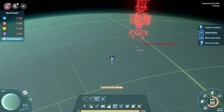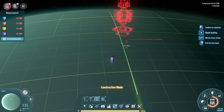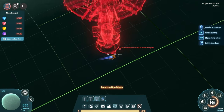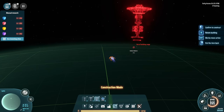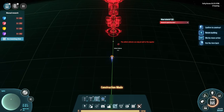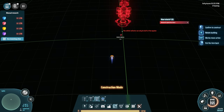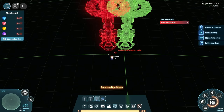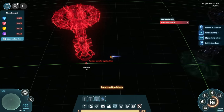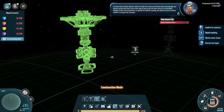Okay so it can only be built at the equator. This planet is massive - it is a gas giant. This must be the equator right here. Click to build - too close to another logistics station. So how many of these can we place?